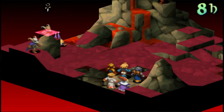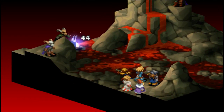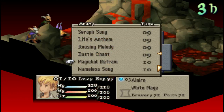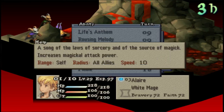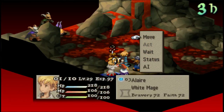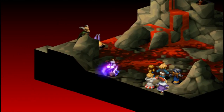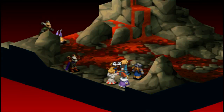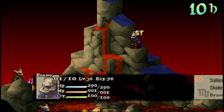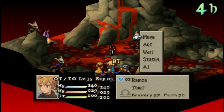Let's just go ahead and start wailing on some of these enemies. They're not too big of a deal — we really just have to make sure that we don't kill all of them before we get our Dragoon over there. Magical Refrain — no, that's not what we want. We want Nameless Song. Not too bad.